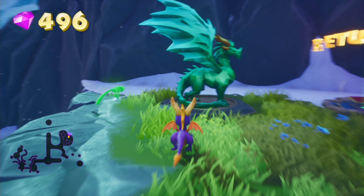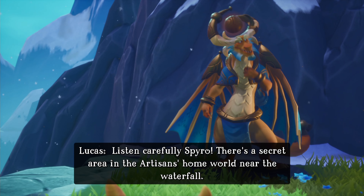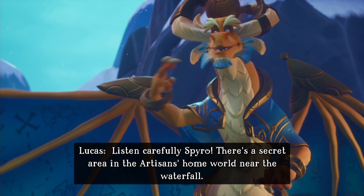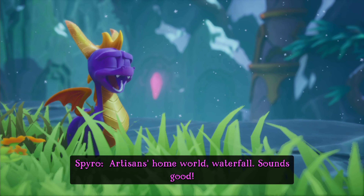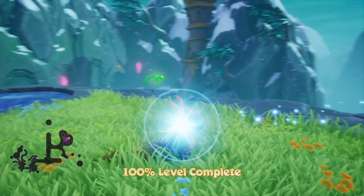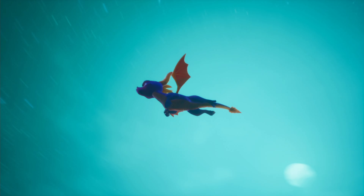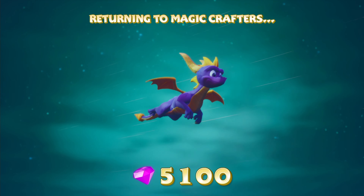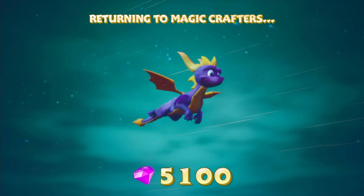We should be able to actually finish off everything in here - pretty sure we didn't miss a single one this time around. Thank you, sir - even though he did hit me, I didn't have to kill that druid myself. And there we go - 500 gems, and the final dragon is also here. Lucas. He gives a hint about a secret area in the Artisan's Homeworld near the waterfall. Artisan's Homeworld is two worlds ago, but we already took care of that stone secret in the first episode - this part of the game apparently gives a hint about it.